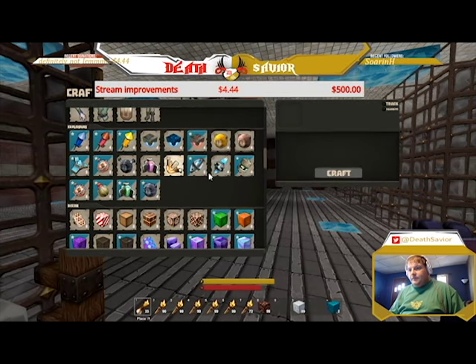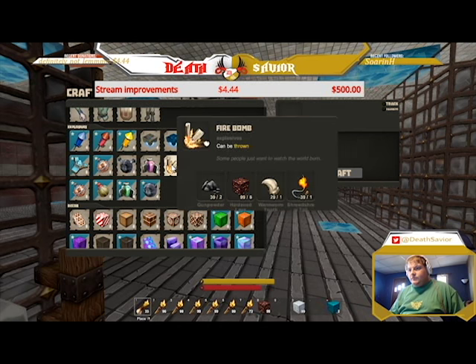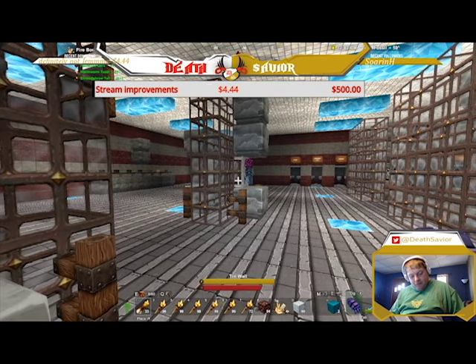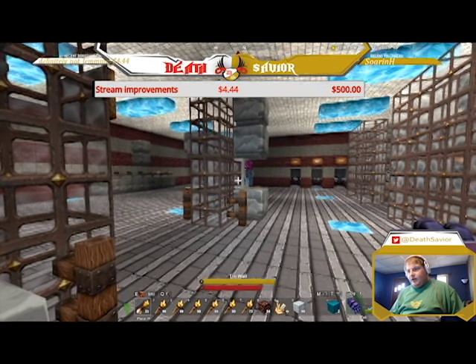Hit Q to go into the craft menu, click on it, and then click craft. When you're done you can either uncheck it from here, or hit Alt, come up here and press — just click the X, then hit Alt again to go back into the game.